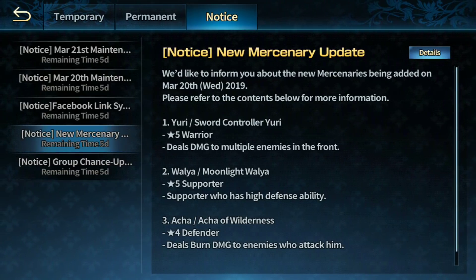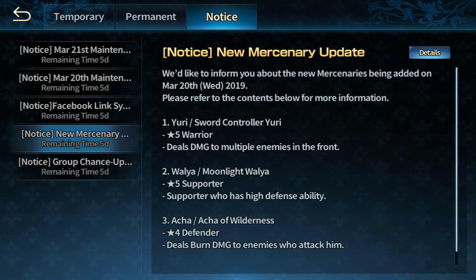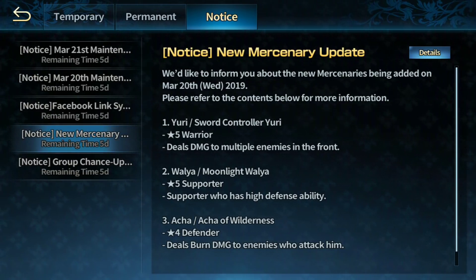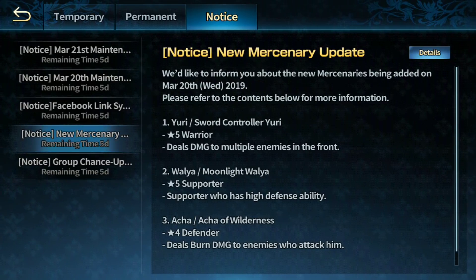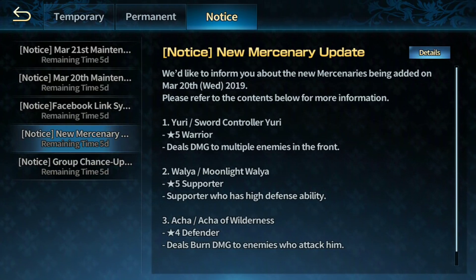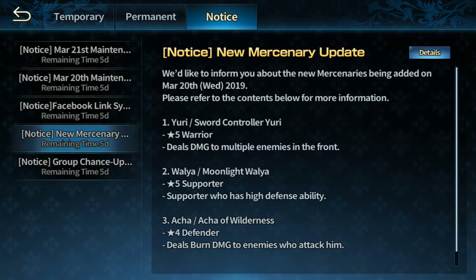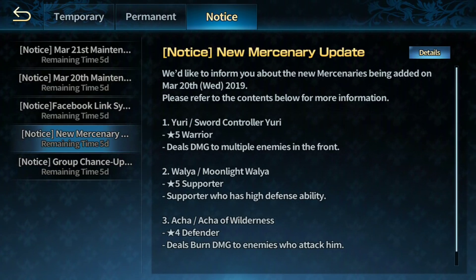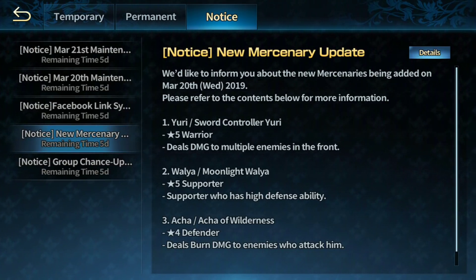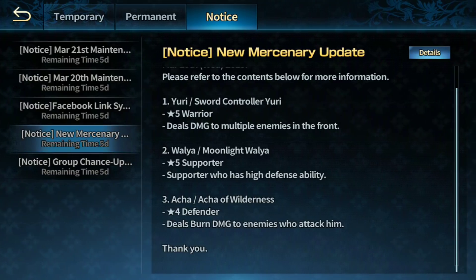No skills shown yet, but Yuri is apparently a five-star warrior who deals damage to multiple enemies in the front. It doesn't seem that impressive based on the skill description since it's a front-based warrior, but we'll have a look at the range. Walia is a very interesting five-star supporter with high defense ability — she's the flute lady they call her on the Korea and Japan servers, and she's one of the most sought after supporters besides Venaka.